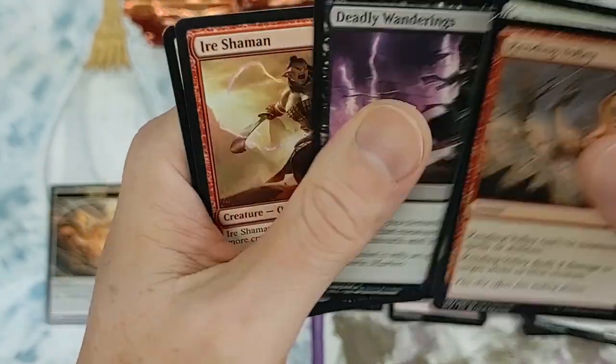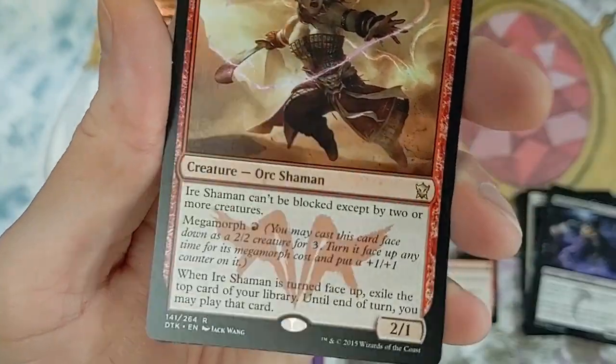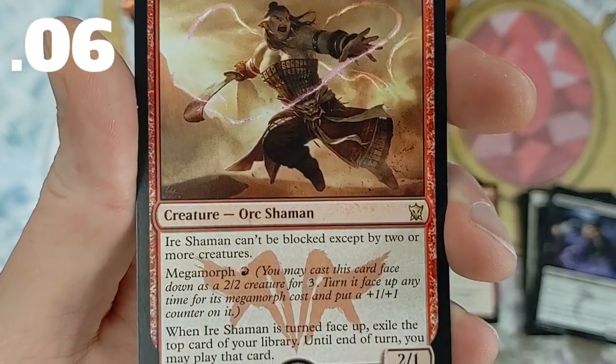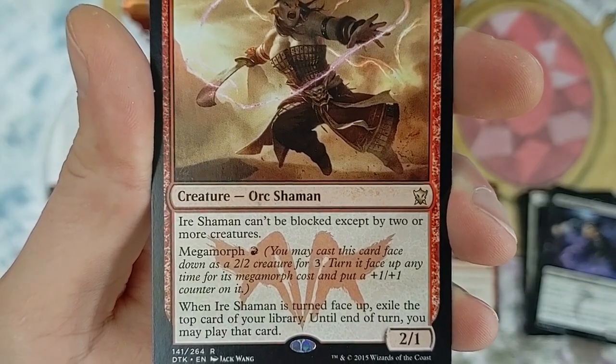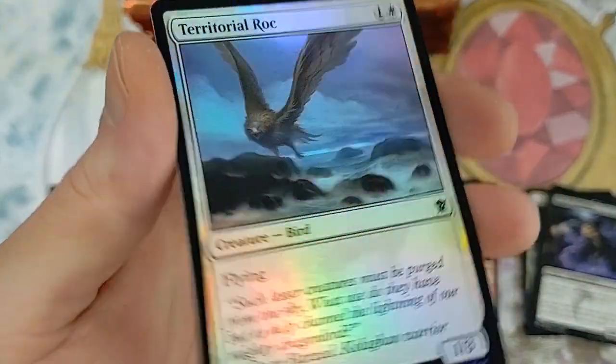This card has the megamorph mechanic - for one red mana you may cast this card face down as a 2/2 creature for three, then turn it face up anytime for its megamorph cost and put a +1/+1 counter on it. I'm not going to go over every single card, we got a bulk foil but we'll take it.